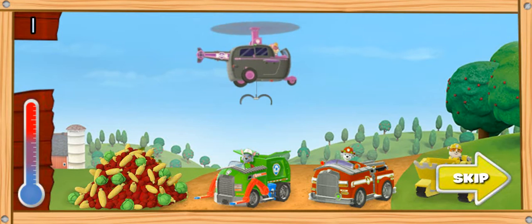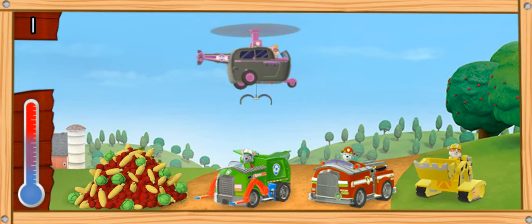We need to hurry before the snowstorm comes. Watch the thermometer — when it gets to the bottom, it means the crops will freeze. Help Skye load as many crops as she can into the vehicles before the thermometer reaches the bottom. Paw Patrol, let's get loading! This pup's gotta fly!